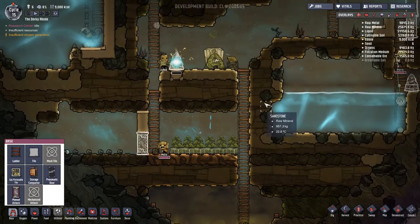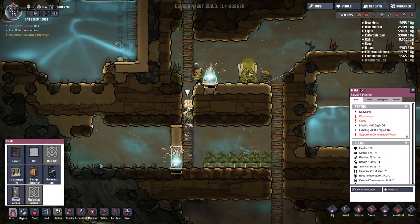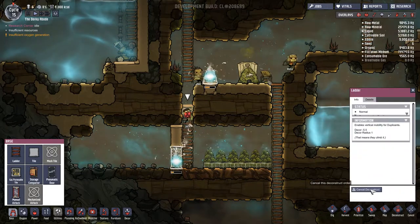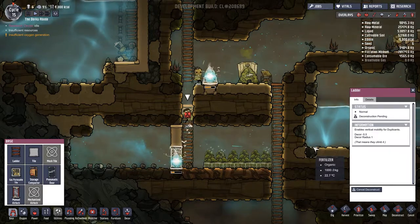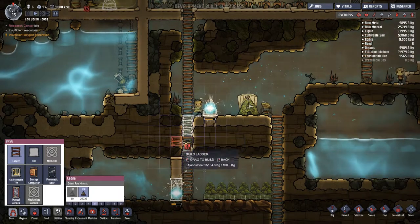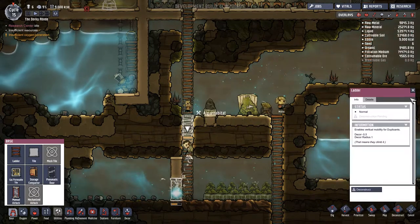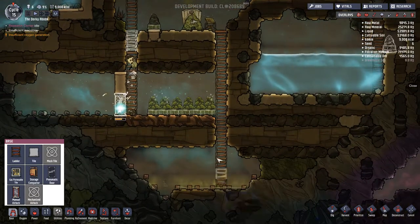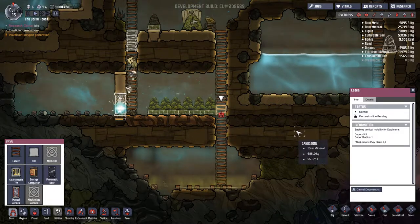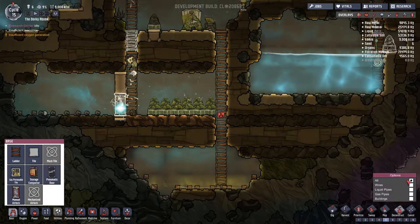There's a big jump there - see that jump? Actually I should have left this ladder in. Why are you getting rid of this ladder? Don't get rid of this ladder - get rid of the ladder on the other side. Stop that, we don't want to do that. What we want to do is get rid of the ladder from here - deconstruct that one.